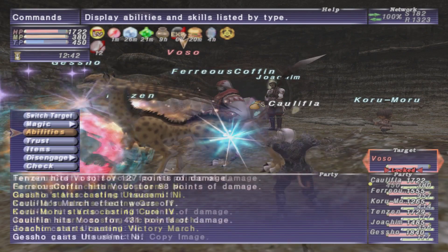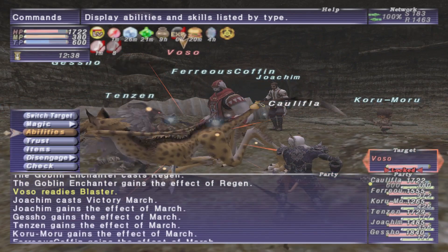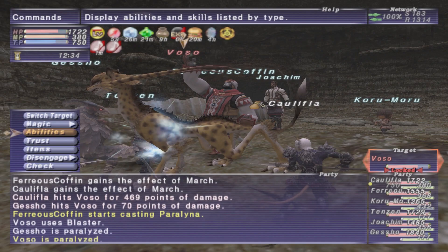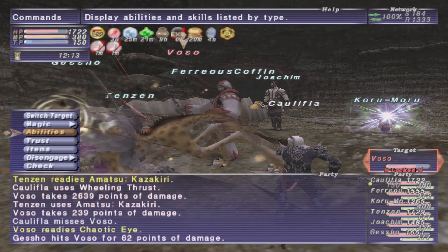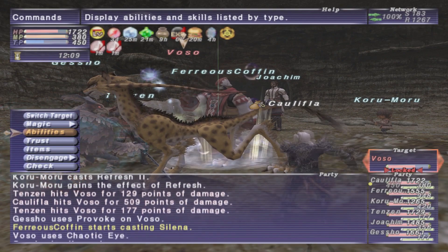This guy pretty much only uses 4 TP moves. The first TP move is Blaster, which is a gaze paralysis move that is quite strong. If you make sure you're not facing him when it goes off, you won't get paralyzed. Next is Chaotic Eye, which is also a gaze move but this one gives you silence. Again, if you turn away you won't get hit by that.